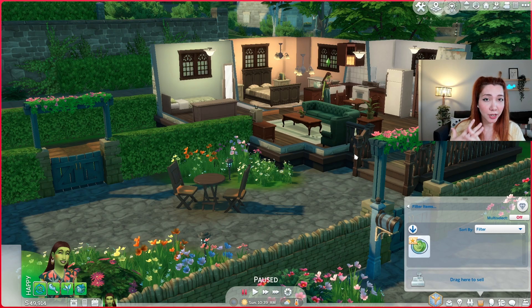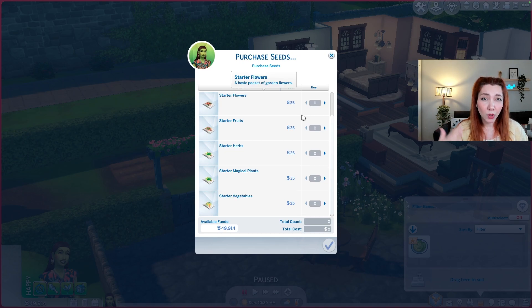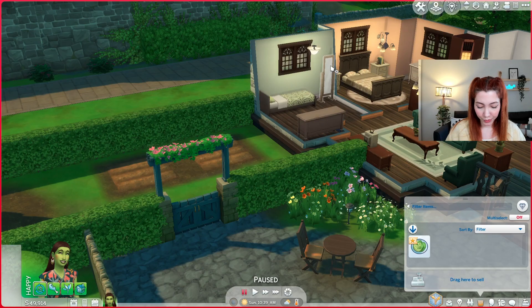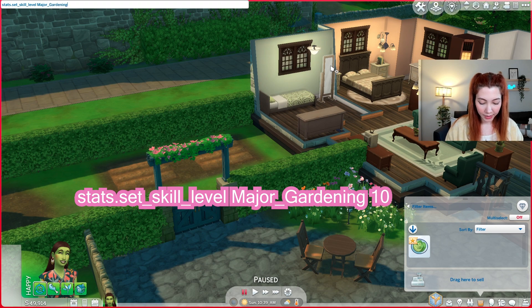For becoming an actual plant sim, we have to eat the forbidden fruit of the plant sim. And for that, we need to purchase the rare seed packets, which is only available if you reach the maximum skill level at gardening. As you can see, we don't see it right now. So we're gonna cheat our skill level again. For the gardening skill, we will be using a similar code: stats.set_skill_level major_Gardening 10.